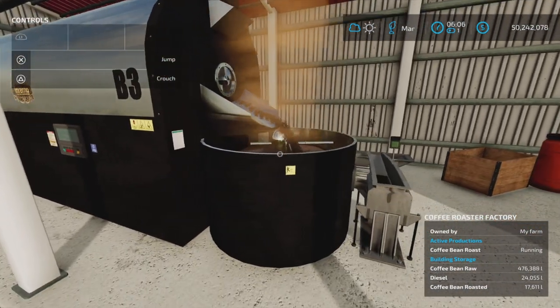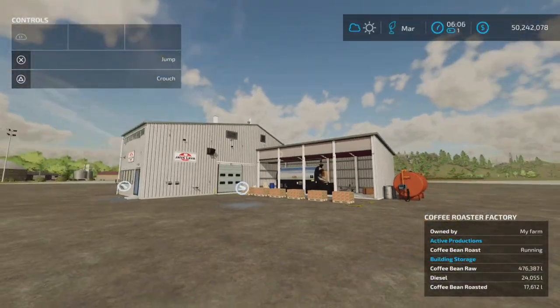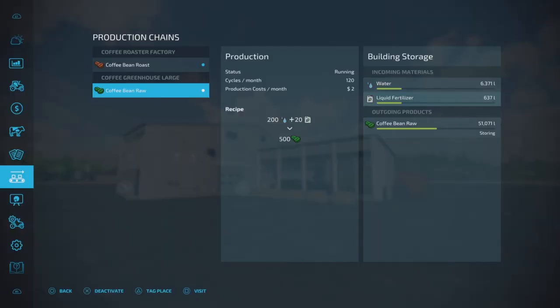Looking at the raw coffee bean greenhouse inputs - water is 200,000 liters capacity, and 20,000 liters of liquid fertilizer.